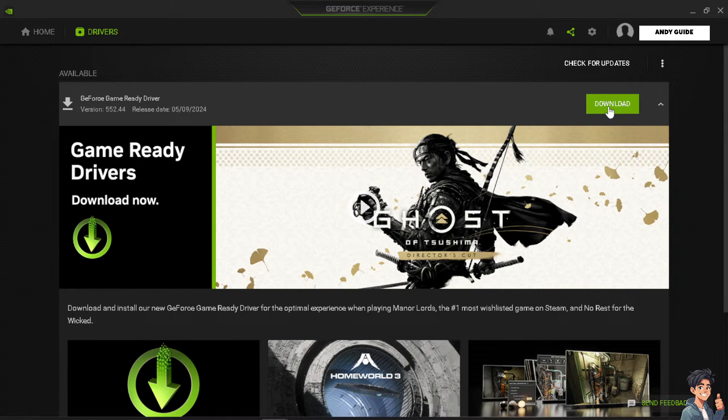If you don't have the latest driver, just click on 'Check for Updates.' If you are an AMD user, visit the AMD website and download the latest drivers for your graphics card. Alternatively, you can also go to Intel and use the Intel Driver and Support Assistant to check for any available driver updates.